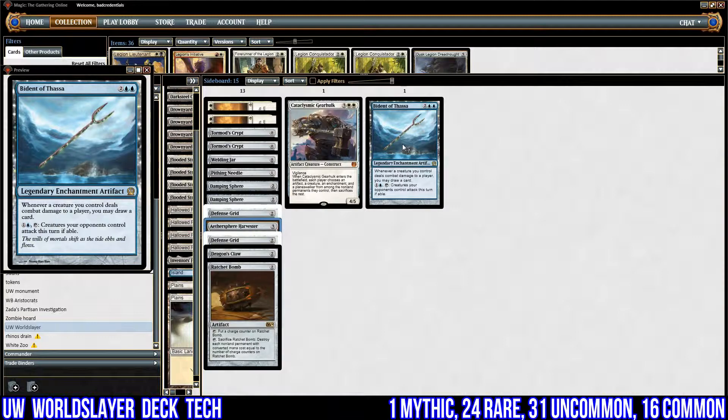The last card in our deck is Bident of Thassa. This is our card draw against control decks: whenever a creature you control deals combat damage to a player, you may draw a card. We've got a lot of flyers and low-end creatures, so we can draw a lot of cards if we manage to get this onto the battlefield. It also has an activated ability to tap and force opponents' creatures to attack, which is sometimes relevant, but we're really there purely for the card draw.